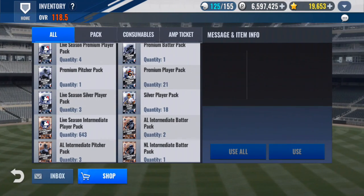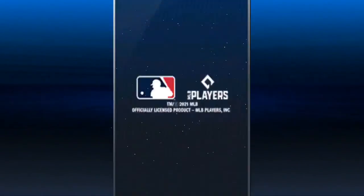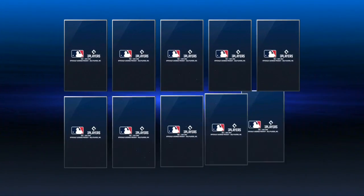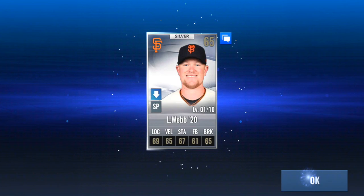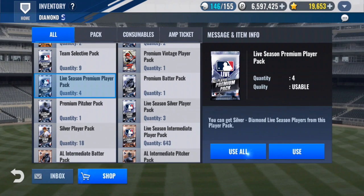Let's go open up our premiums first. Let's see if we can get some good diamond players — maybe a prime to get us back over the limit again. Two golds. No diamonds yet, no primes yet. Maybe a vintage in here. I've got nine more spots left. Let's open up some of these live season premium packs. Give me a Yankee — would love one of the new ones.